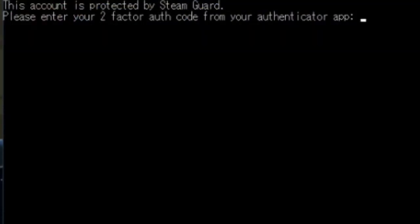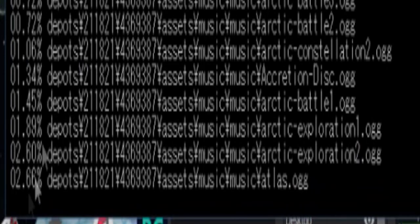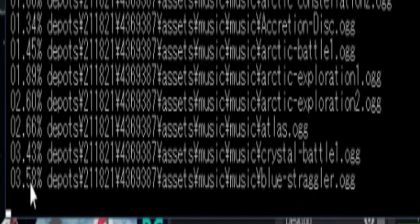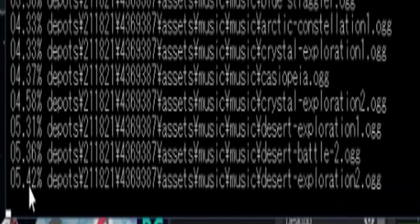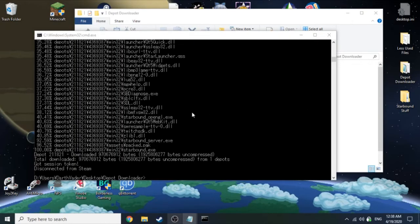It'll say that it's connecting to Steam. If you have two-step authentication, it'll ask you to enter your two-factor authentication code from your authenticator app. Just put that in as normal — I'm not sure if it's case-sensitive, but I put it in all capitals. It'll start downloading. You'll need to wait until it says 'got session token, disconnected from Steam'.